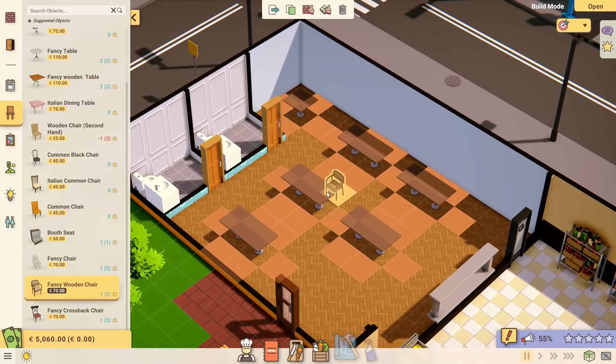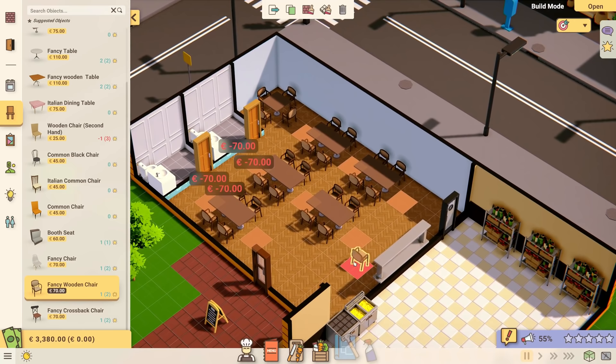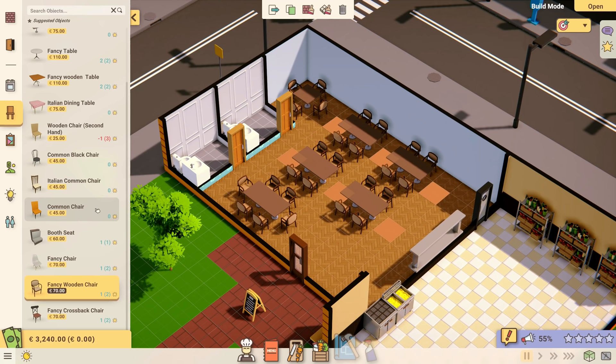In terms of chairs, we're going to go for a whole bunch of these, sort of back to back. It looks a bit like a classroom, doesn't it? I can put chairs at the ends of some of these tables too — so that's like a six-seater. Maybe a little excessive, but it seems okay. We still have $3,240, so that's fine.